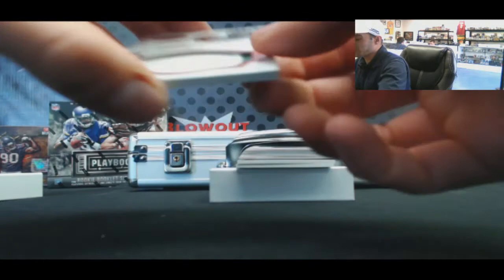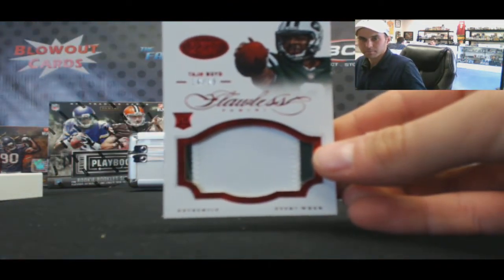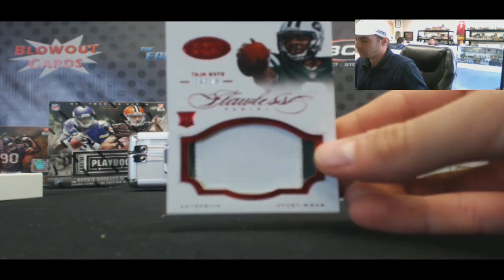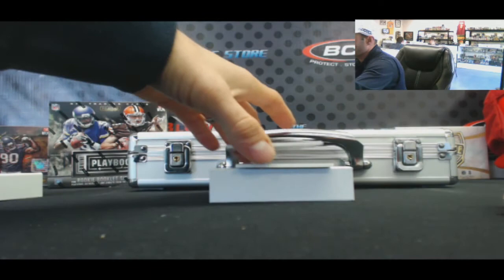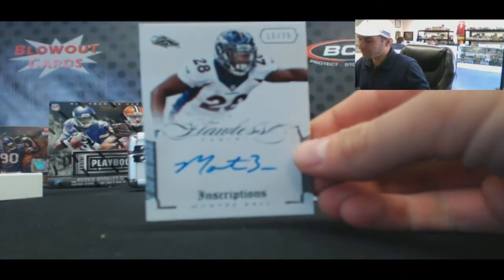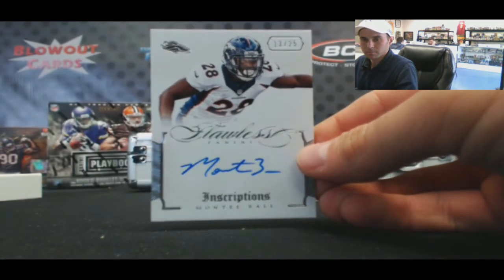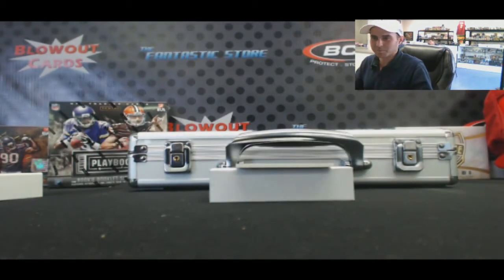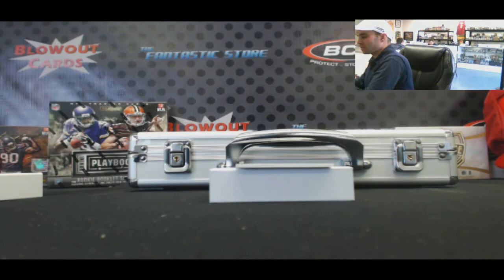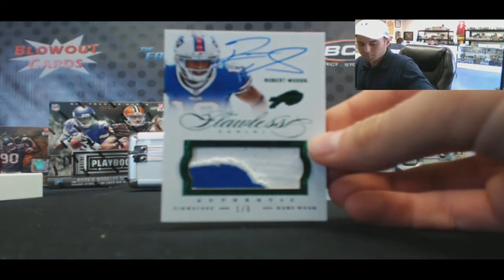14 of 15 Taj Boyd two-color. 13 of 25 Monty Ball. Does anybody have a feeling that this encased card is going to be crazy? One of five Robert Woods emerald patch autograph.